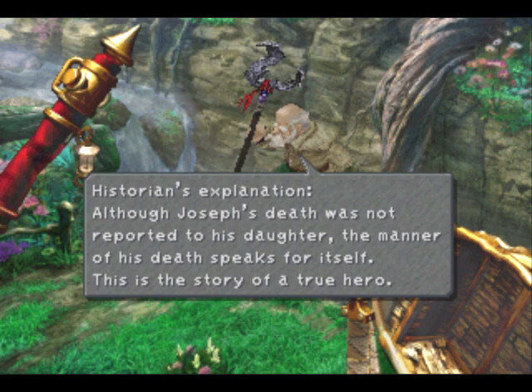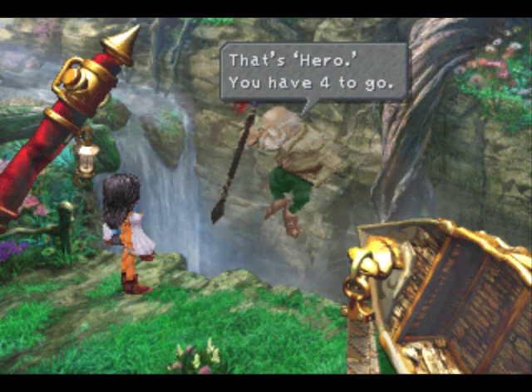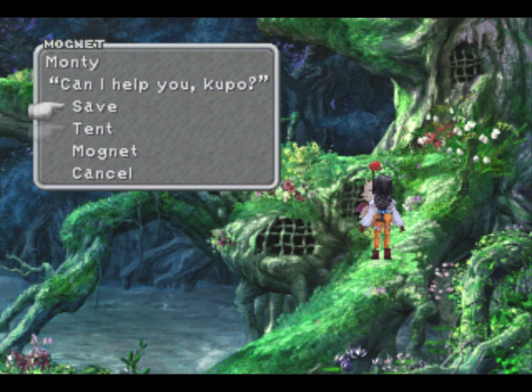Last time, we made it to Pinnacle Rocks, and we found Ramu here. Apparently he wants us to find these five ghastly manifestations of himself and tell us a story. Kind of a weird puzzle, but there you are.